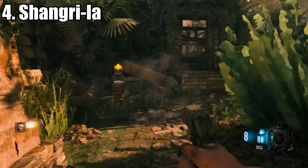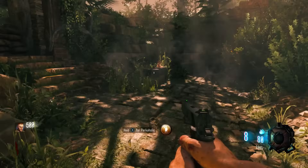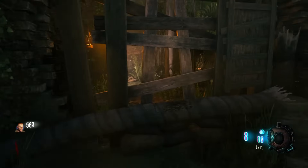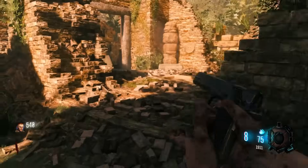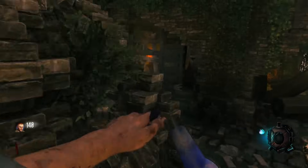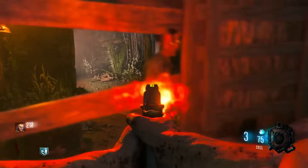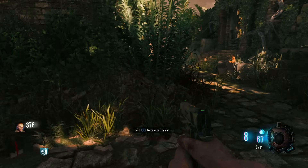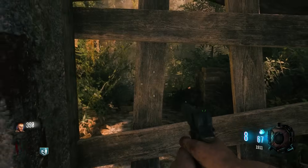Coming in at number 4, we have Shangri-La. Quick Revive, Gobble Gun Machine, Mystery Box — just like Moon, except you actually have starting wall guns, and it looks a lot better. You will be dealing with monkeys quite a bit, and there isn't a good training spot — it's very, very condensed. But if you have a Baby Maker or a Pack-A-Punched gun, you shouldn't really have that big of a problem. Pretty much the only reason why Shangri-La is above Moon is because you actually have starting guns. Shangri-La made the top five.